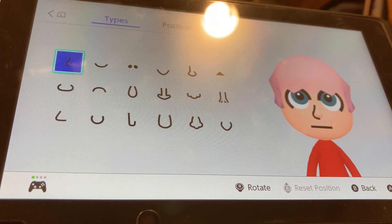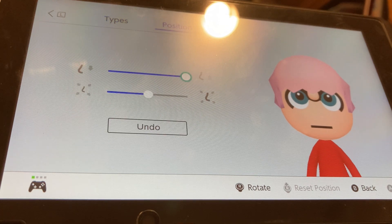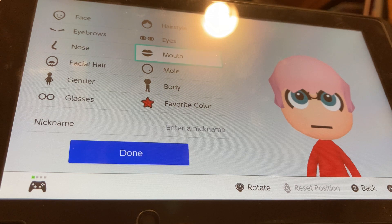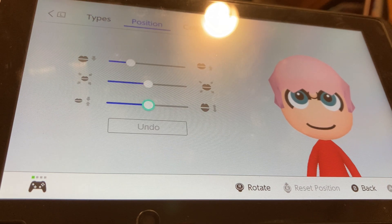For nose, we're going to be choosing this nose. We're going to put it up all the way and shrink it by two. For mouth, we're going to be choosing this mouth. We're going to flatten it by two, shrink it by three, and put it up by one.